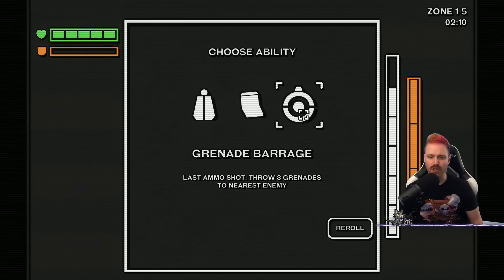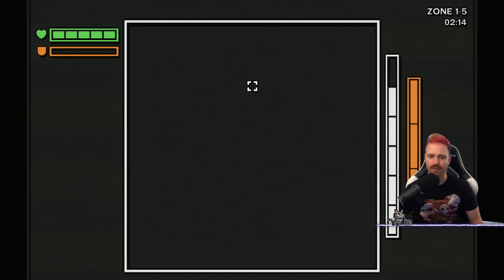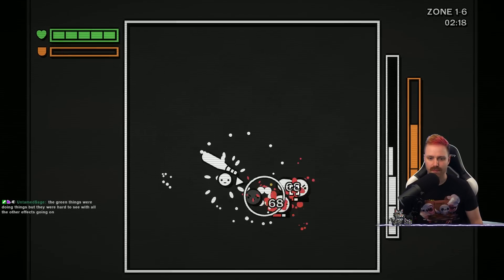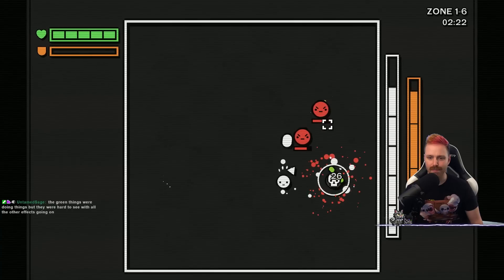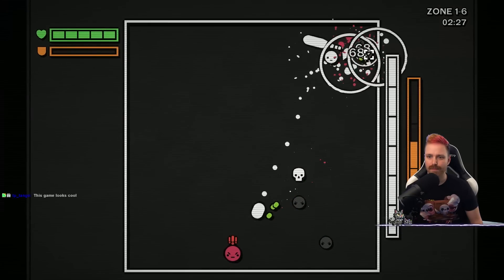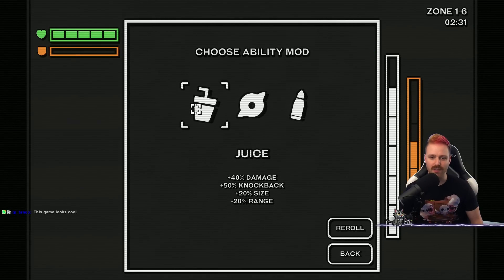Grenade barrage — last ammo shot, throw three grenades. We're not shooting that quickly. Vulture. Look at that — I'm eating them. At the very least, I'm summoning a bunch of critters that are then attacking when things spawn.